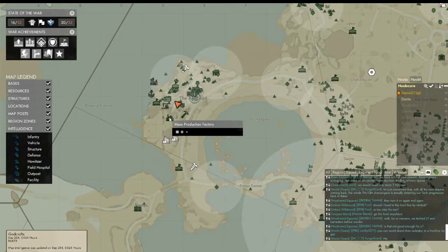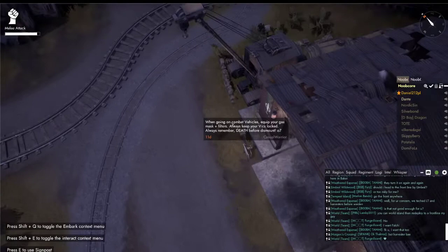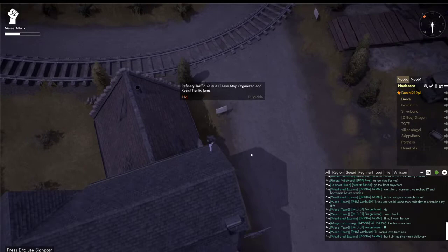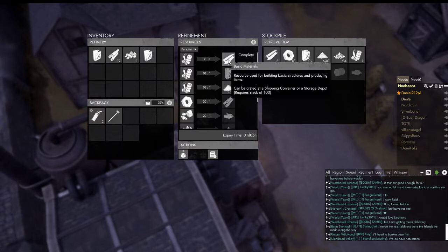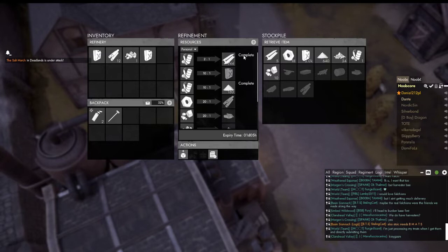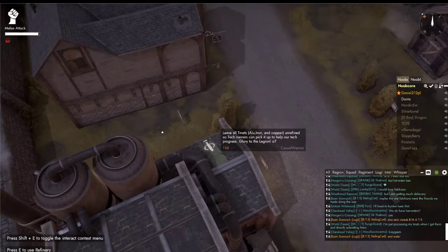If you check the map, you can see there are a lot of buildings and encampments. We can check the encampments for B-mats, or we can go to the refinery — as we saw before, the refinery should have B-mats. There are only five here, but if you have made materials before, they should be saved in here for a time. I made some B-mats yesterday and now I can complete it to get them. Now I have some B-mats on me.